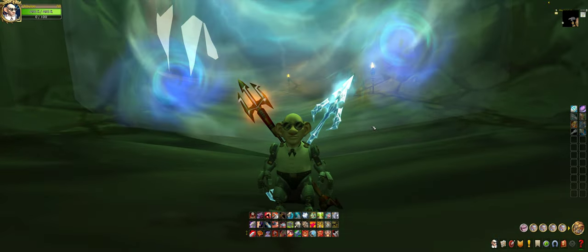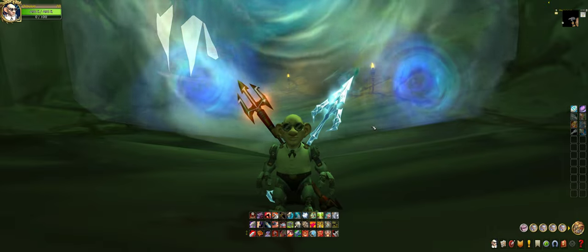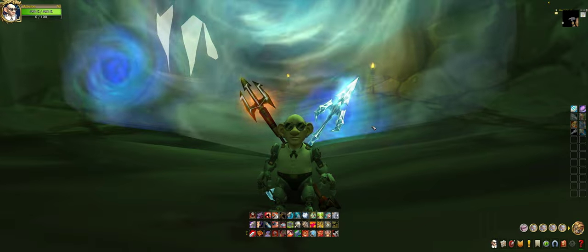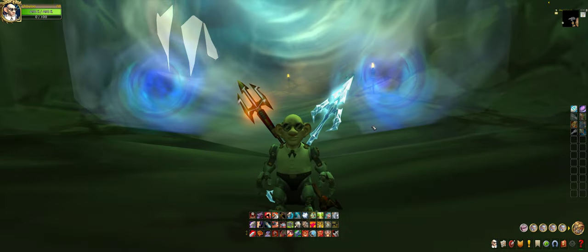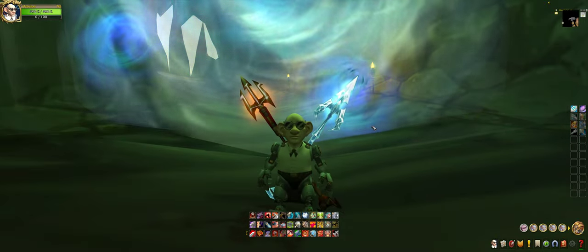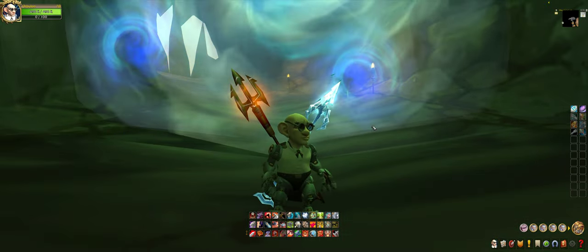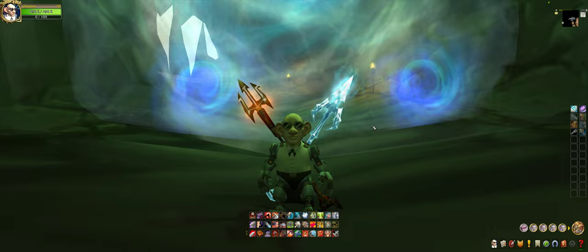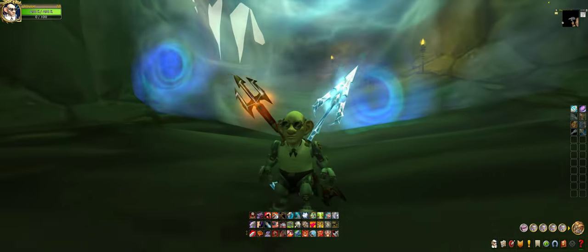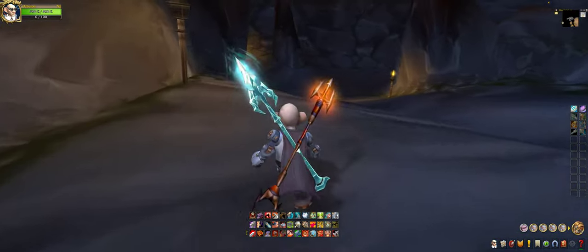Hi guys, today I'm gonna be doing the raid called Onyxia's Lair. What am I doing in this instance, you might be asking? Well, I'm trying to get a mount called the Onyxia Drake, which is a mount that drops from Onyxia herself — she's the first and only boss of this instance. Without further ado, let's get right into the video. I'm gonna show you a little trick on how to get there quickly.